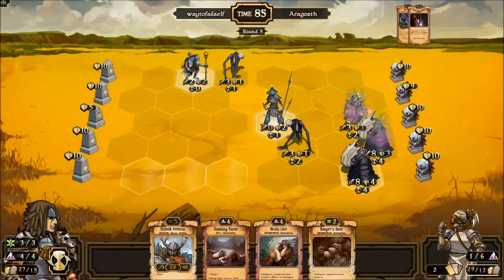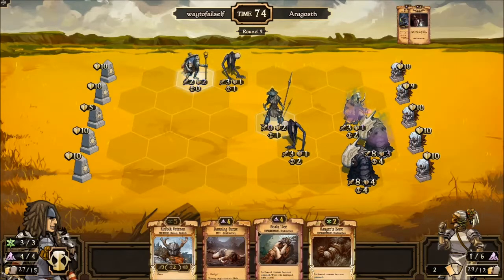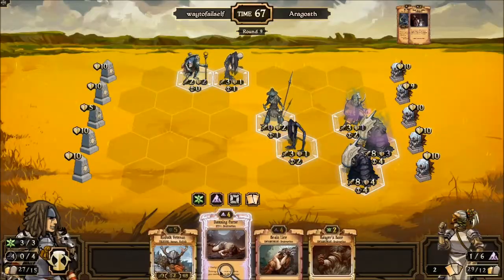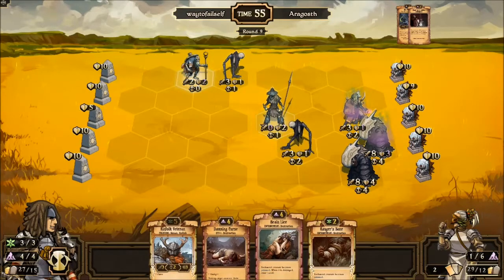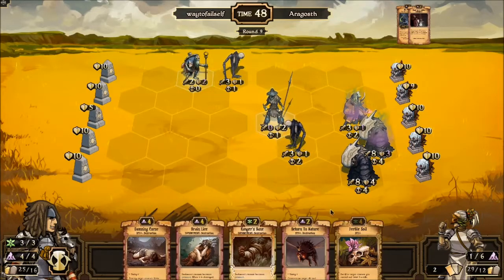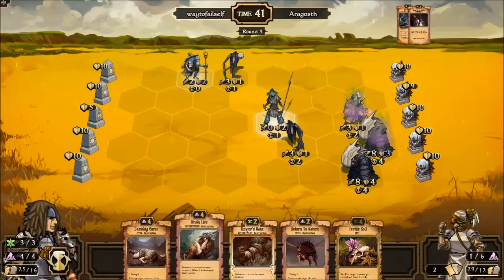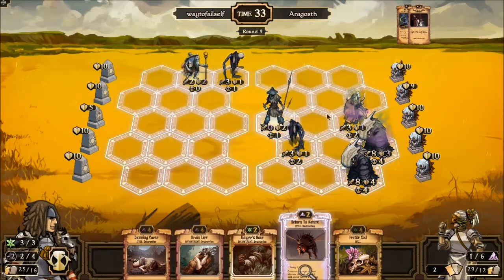Multiple Harvesters — this is going to make the Kinfolk Veteran very important if I can get him out, and Searing Shackles on this guy as well. Good fortune for that movement and the attack. We get a Damning Curse — that's good, that will kill a lot of things. Brain Lice is going to kill that guy. When it's destroyed, draw one scroll. They changed it so that when poison units on your side are dealt one damage — so I could just take one damage and kill this guy to get closer to activating him, then still play Ranger's Bane.